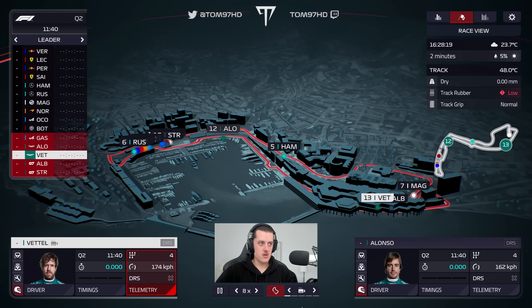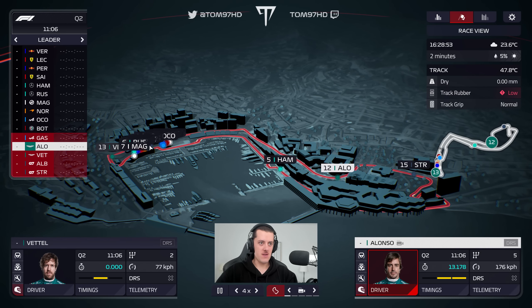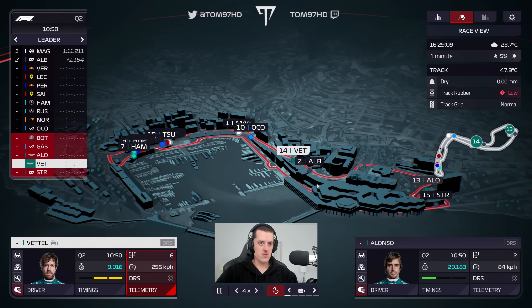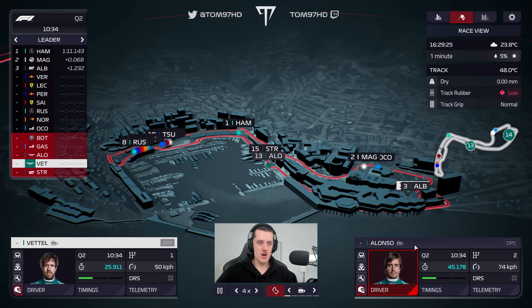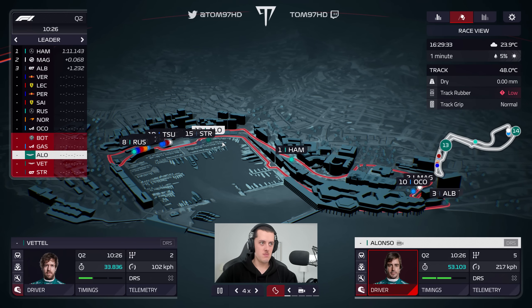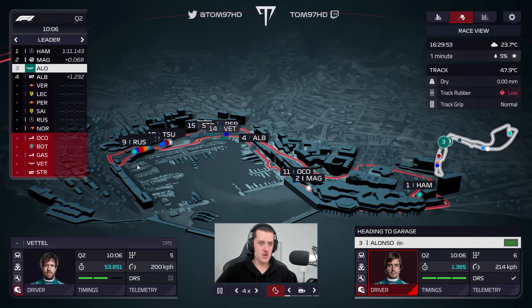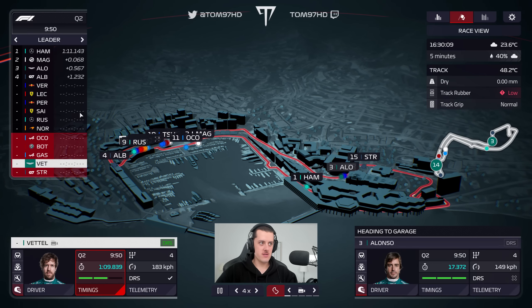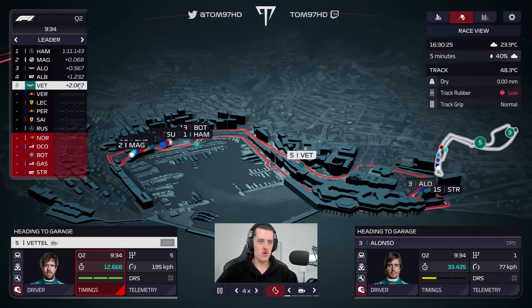Both our drivers are out there hopefully looking for clear track. Alonso is going to have Stroll in the way; Sebastian is going to have Albon in the way. Sebastian hits Albon right at Mirabeau and the Loews hairpin, while Alonso is going to hit Stroll at the swimming pool — not ideal. We're on a single flyer here. Sebastian got really badly held — that's not a great opening couple of laps.